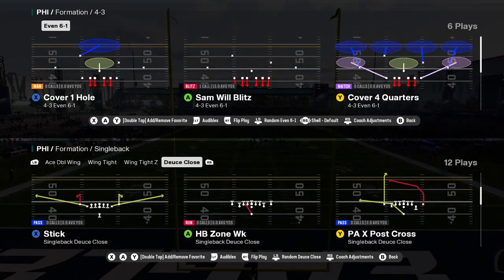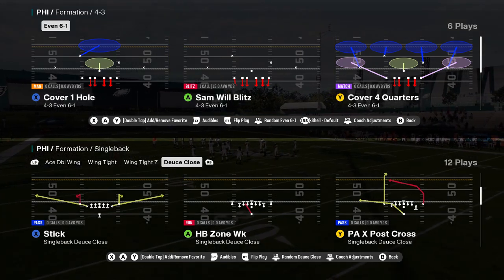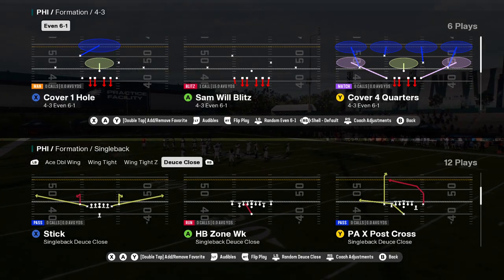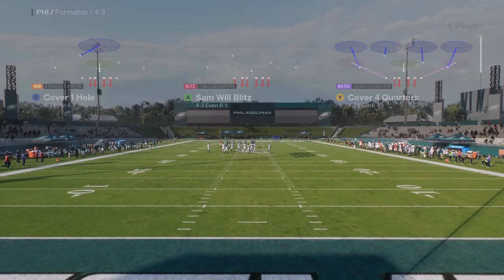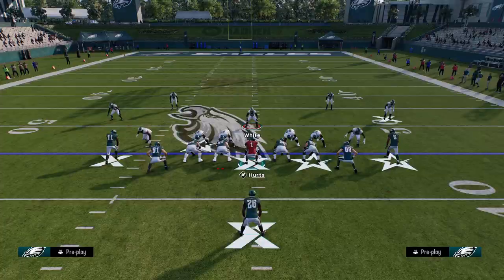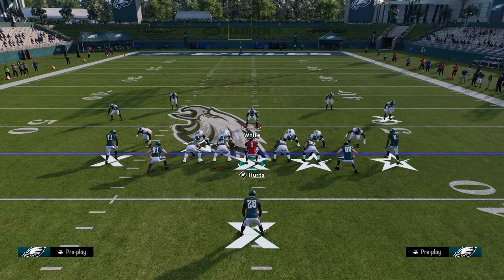The play we're going to use is a Cover 4 beater with a few adjustments. We're going to look at PA Play Action X Post Cross Corner against Cover 4 Quarters. Your first adjustment — this is what the play looks like — and you want to be on the right hash mark.